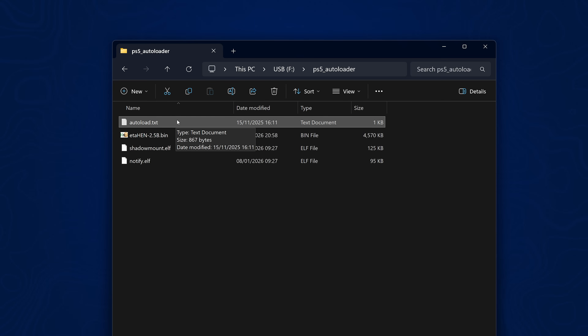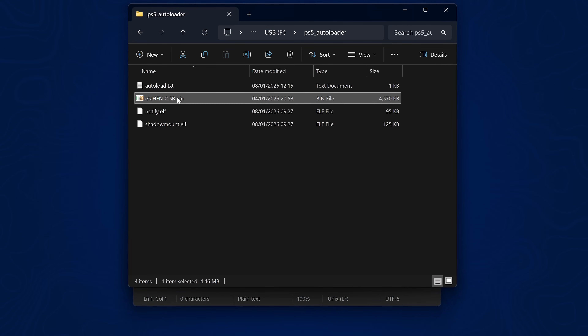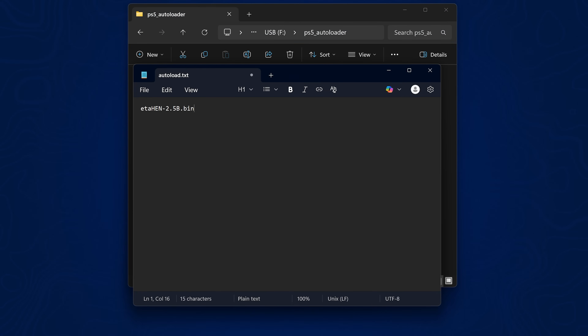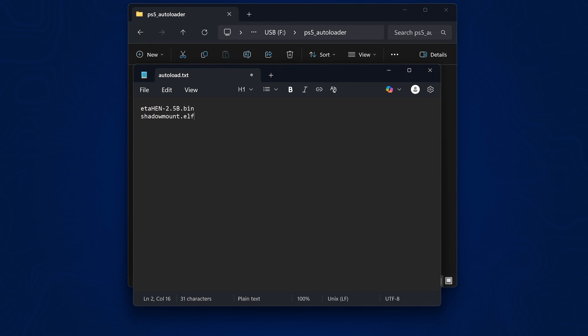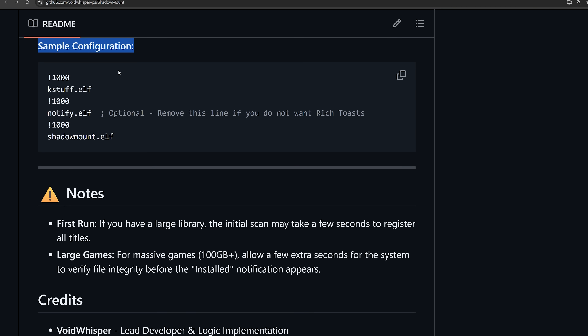Open the autoload.txt file, delete everything in it, and add ETA Hen or KStuff as the first payload, then Shadow Mount.elf as the second. Optionally add Notify.elf between ETA Hen and Shadow Mount if you want the different notifications. As a side note, the sample configuration shows 1000-millisecond delays between payloads — you can add these if a payload isn't loading, though personally adding delays causes issues, so your mileage may vary.